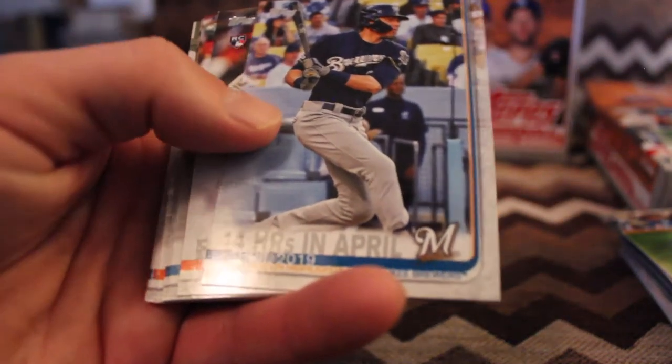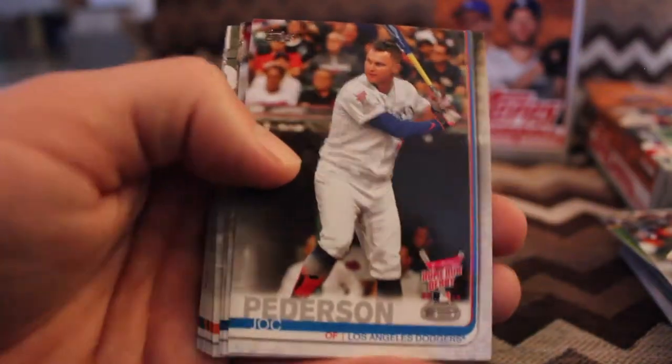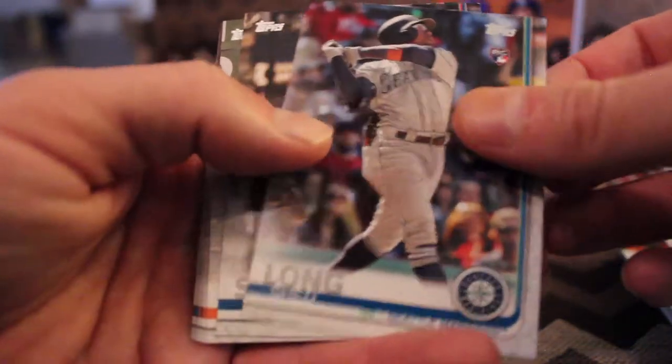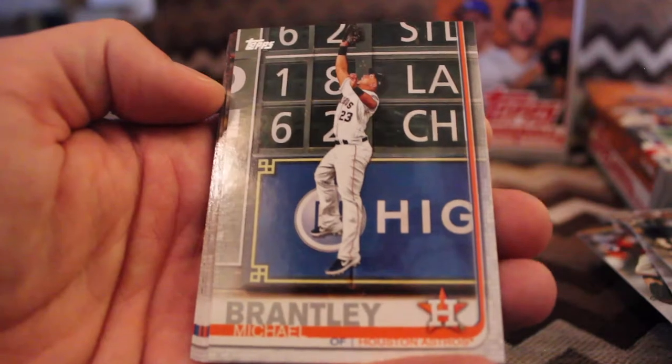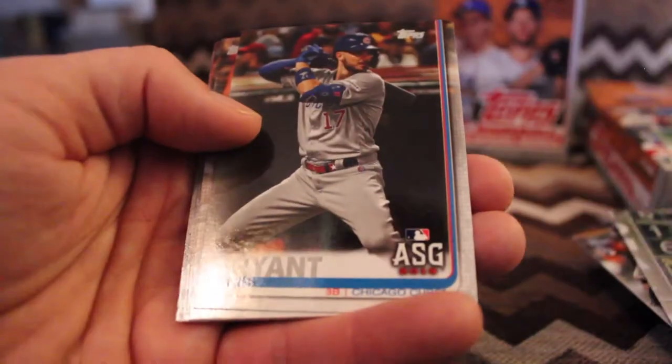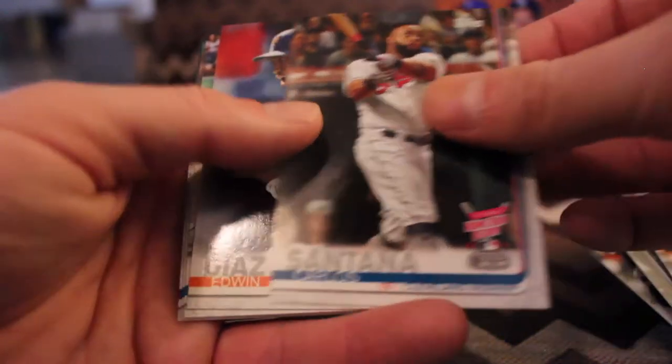We've got Christian Yelich. Travis Bergen, rookie card. Joc Pederson in the home run derby. Shed Long, rookie. Marcus Stroman, all-star. Michael Brantley — nice catch up at the wall there. Chris Bryant, all-star. Kevin Pillar. Carlos Santana, home run derby.